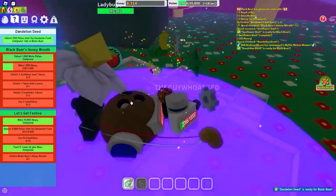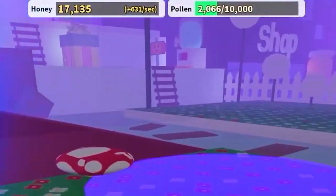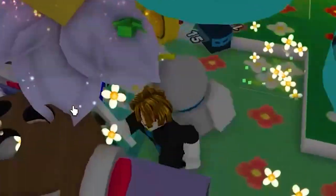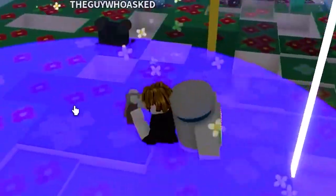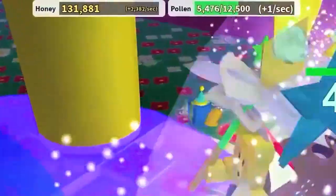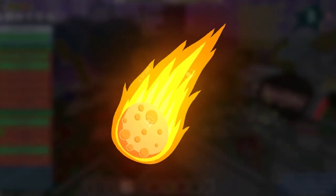Let's step on the meteors. As long as we step on the meteors we can get so many token things. As you can see, my honey is going up so much. I love meteors — they're like giant meatballs, they kind of make me hungry. Let's just continue getting our honey. As long as we hit the circles. Now we officially have 100,000 honey — this is insane, all just from the meteors.